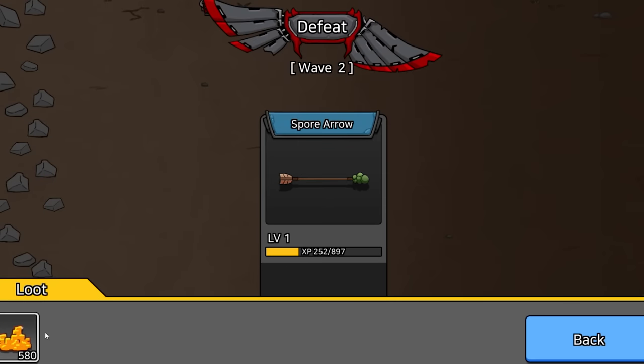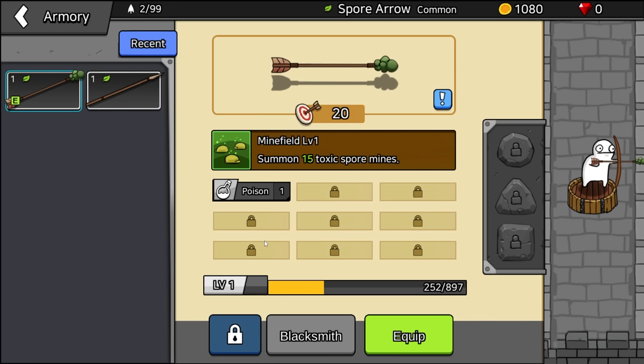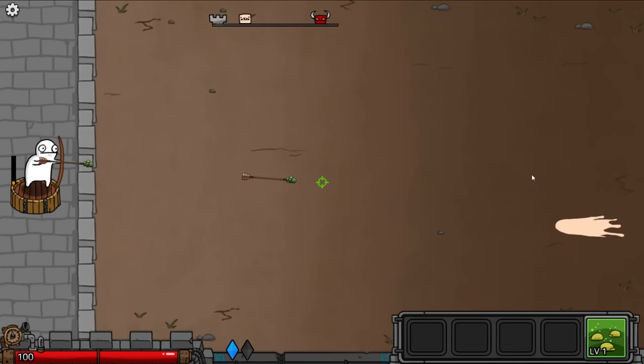Just kidding — I still get experience and 580 gold. So with that gold, I can go to the armory here and I can do absolutely nothing. So let's try to do better this time.